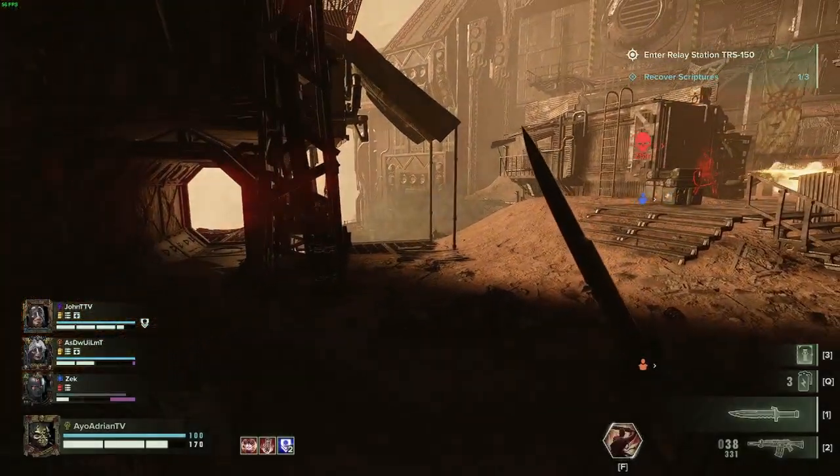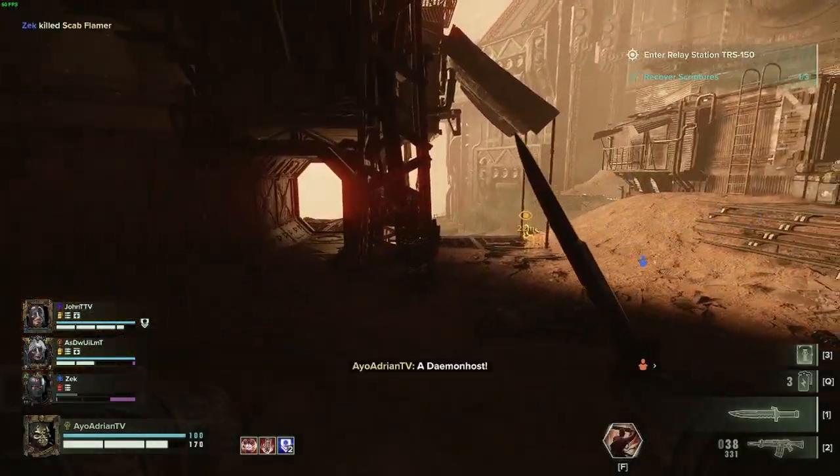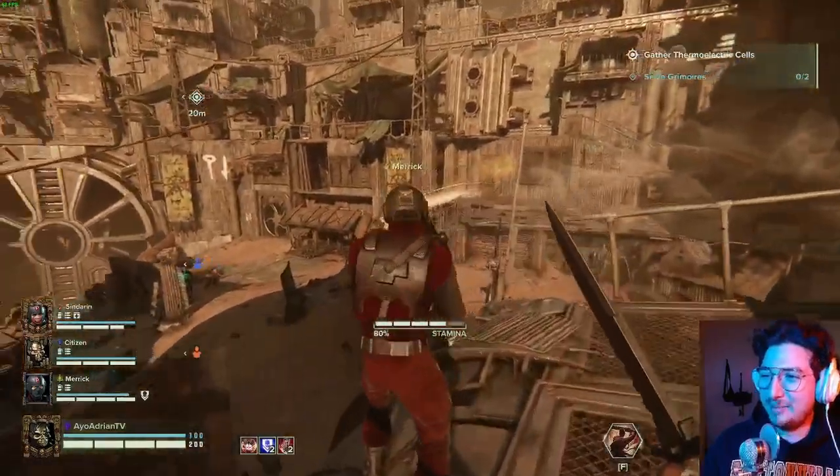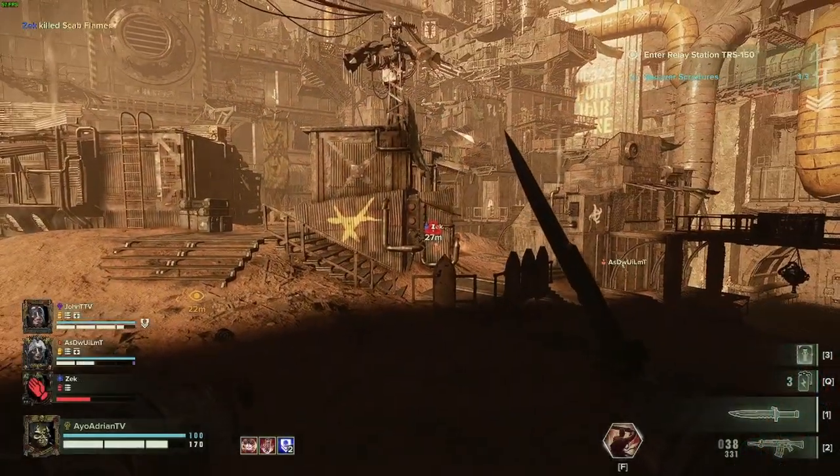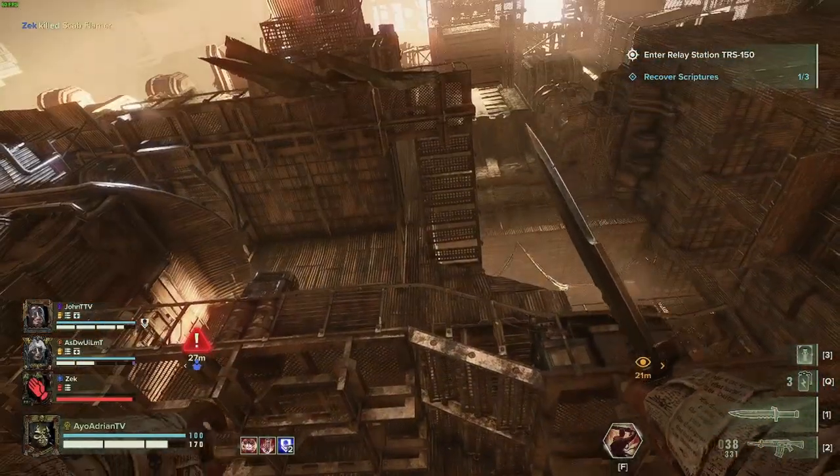This is the drop immediately after the first event with the three power cells in the arena situation. You're going to drop and immediately turn around — and there's your book.